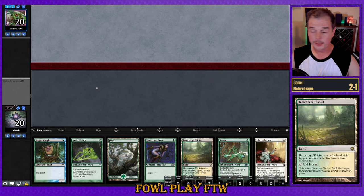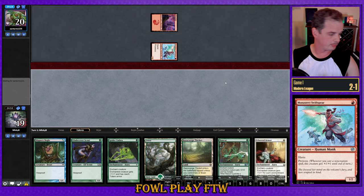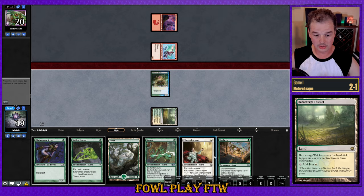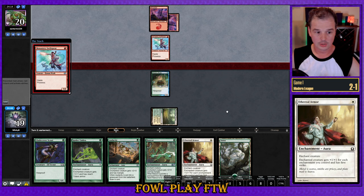Welcome back for match number four. We lost the die roll again. Our seven looks good so we'll go ahead and keep. It looks like we're versing Burn here — Burn or Prowess. We find Audacity off the top. Let's go ahead and play our Bogle and pass the turn. We've got a very aggressive hand — it's just about our opponent not comboing us out. No Eidolon of the Great Rebel — that's a nice start for us.